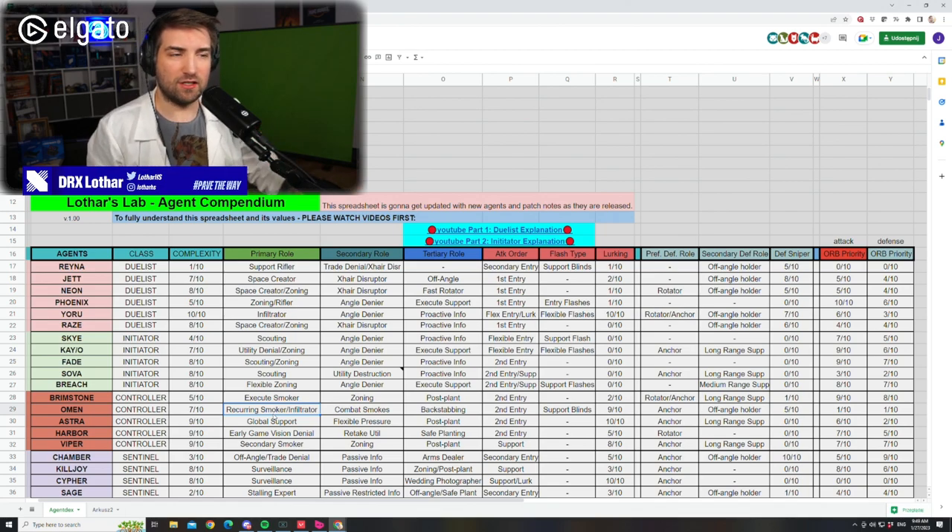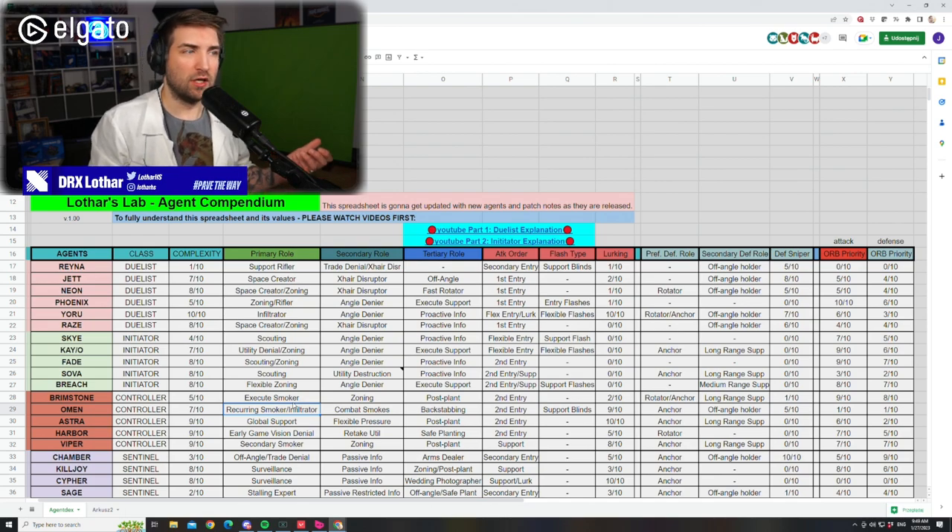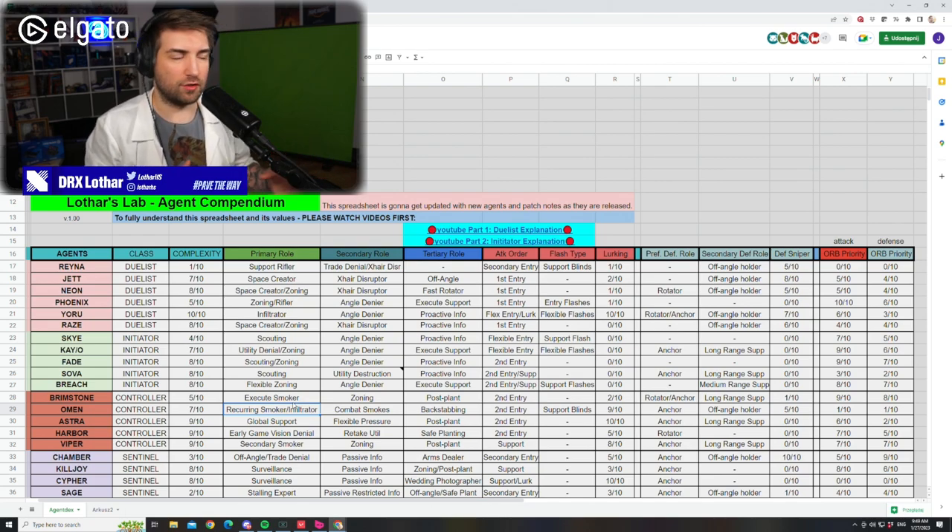Omen also has the infiltrator ability, similar to Yoru, but that's because of the ultimate essentially. He can do a little bit of odd rounds just because the ultimate allows him to fill a similar role to Yoru, but less often. At the same time, his TP and Paranoia allow him to be a little bit more of an infiltrator as well, though limited in range.